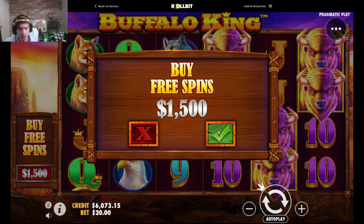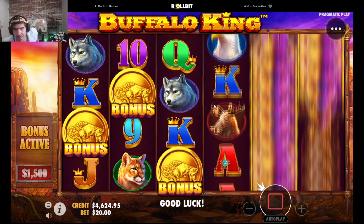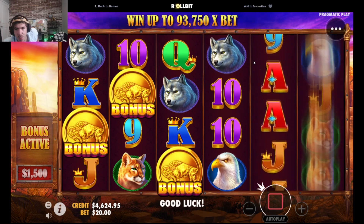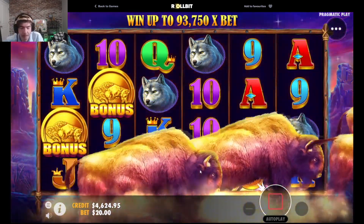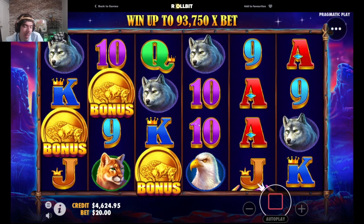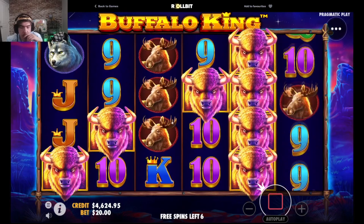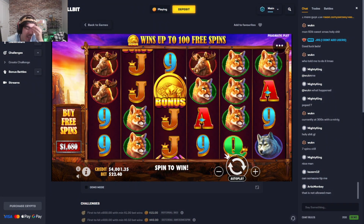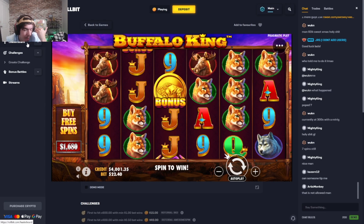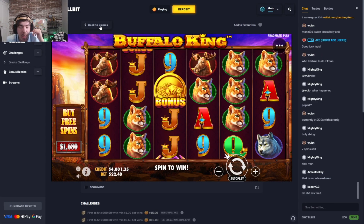All right boys, I think we're gonna end it with one big one — we'll still be breaking even if this can just pay like 20x. Imagine we get five scatters — can we at least get four? We're doing a $20 bonus buy. Oh, who wants to pay 2,000x? It's really trolling right now with the buffaloes. All right boys, that's gonna be it — we actually took an L even though we had such a great win at the beginning. If you guys want to see more Buffalo King bonus buys let me know. Make sure to sign up with code TSK, gamble responsibly, and peace out.